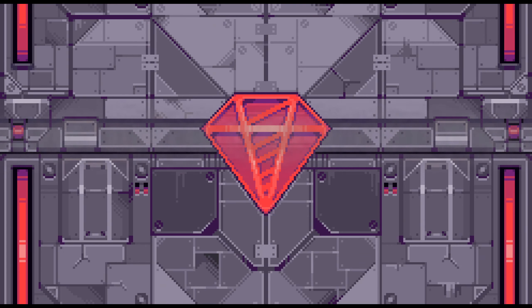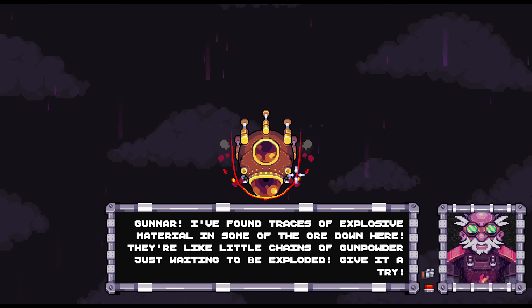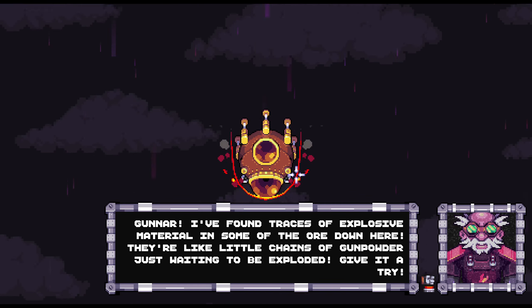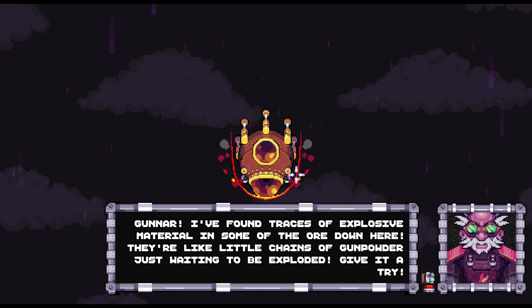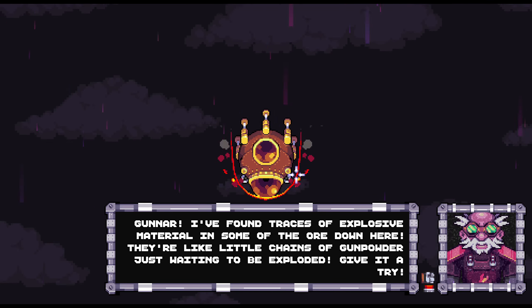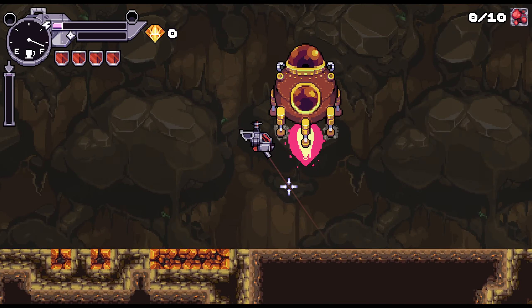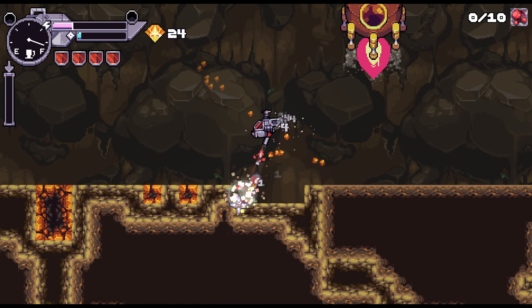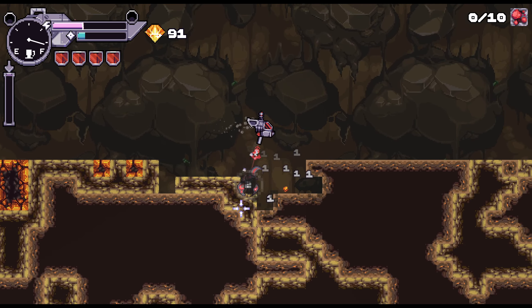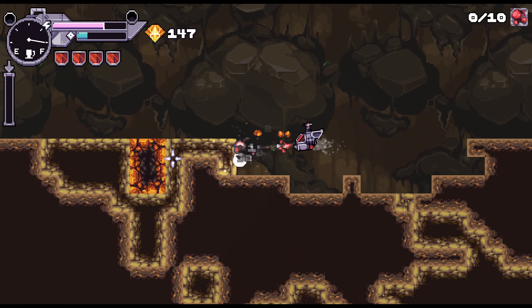Let's go with this simpler area. Gunner, I found traces of explosive material in some of the ore down there — they're like little chains of gunpowder just waiting to be exploded, give it a try. So we're getting chain explosives. I think I need the magnet size up on the next one — this seems a bit annoying to get.